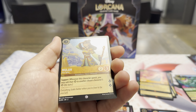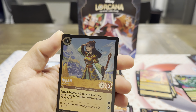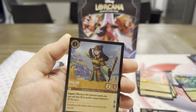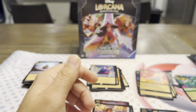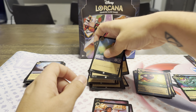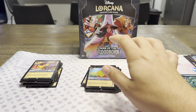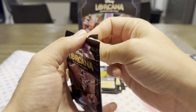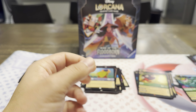Got a holographic common — Mulan. Man, that art is nice. The foil looks real good on there; the background makes just her pop. So nothing on her armor — I wish maybe a little bit did — but it looks really good. So far the card quality's been good from what I've seen. I haven't really seen any bad centering or anything on any Lorcana content. That's one thing they've got down.